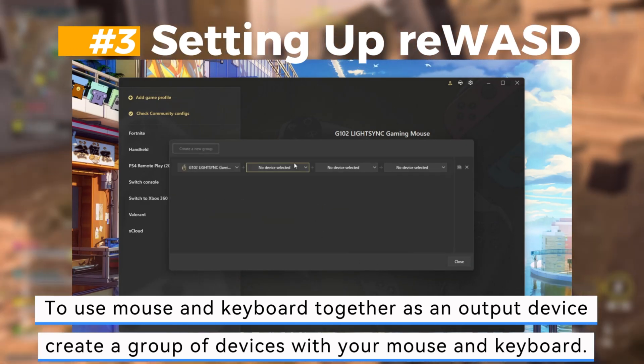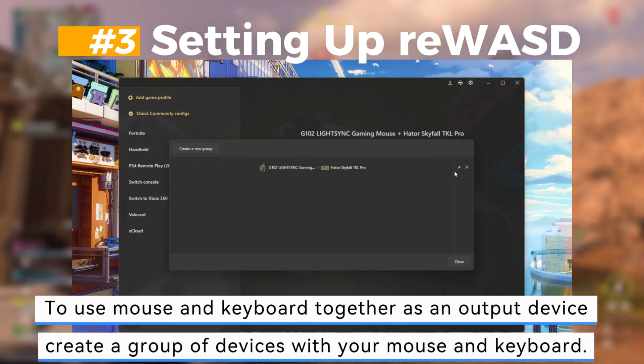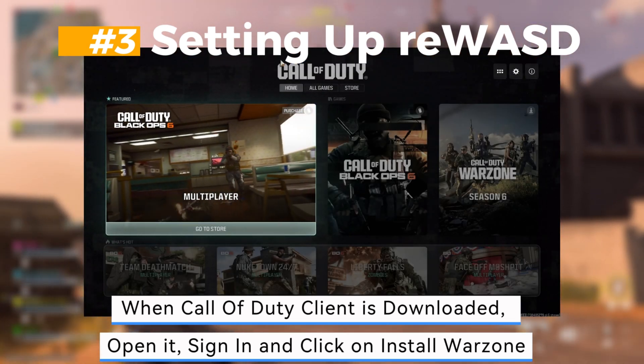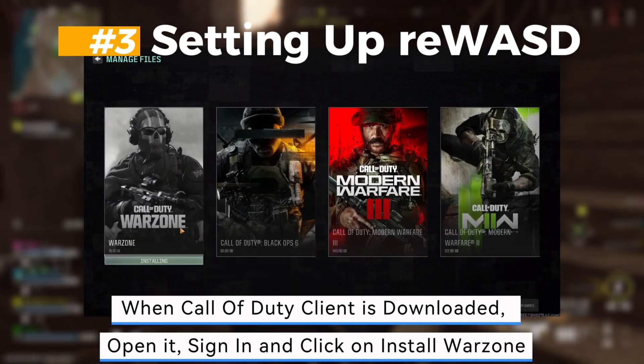Third, setting up Rewazed. To use mouse and keyboard together as an output device, create a group of devices with your mouse and keyboard. When the Call of Duty client is downloaded, open it, sign in, and click on Install Warzone.